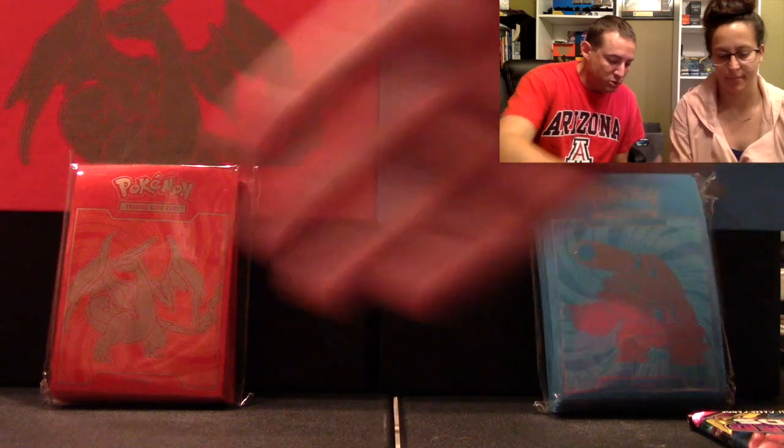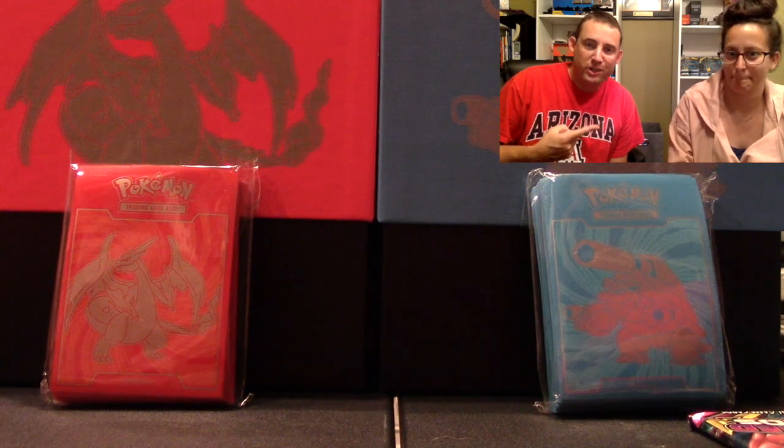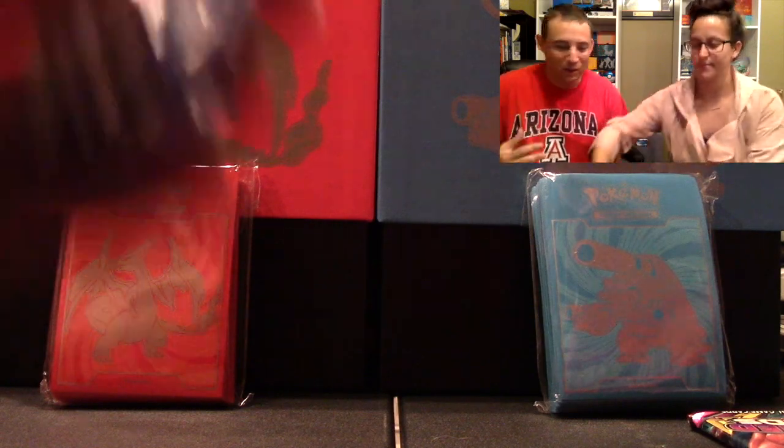Okay guys, we've opened up our Elite Trainer Boxes, we have our eight packs apiece. We've changed the background up a little bit, and Christy's going to go first because Charizard is at the disadvantage to the Blastoise — being that fire is weak to water. I'm going to laugh if I just smoke you. Because Blastoise is supposed to beat Charizard.